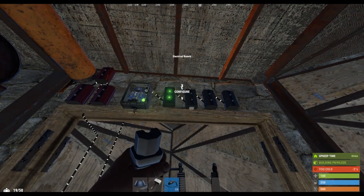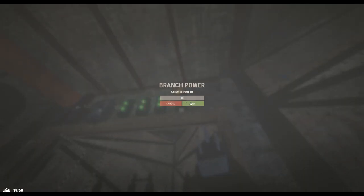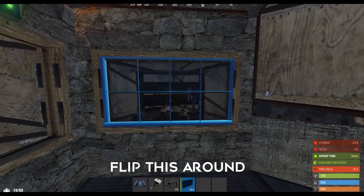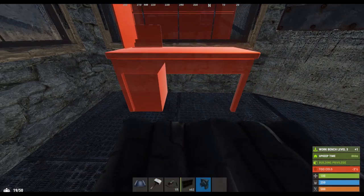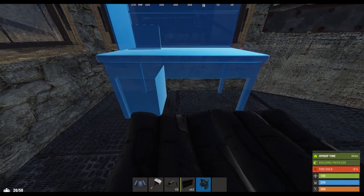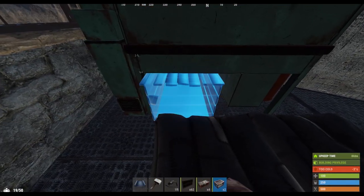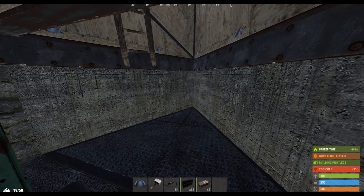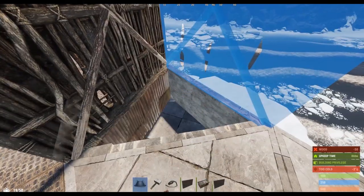Once you're ready for a tier 3 workbench, it can be placed directly in front of the tier 2. Two small boxes can be placed underneath the tier 3 by rotating it and placing them as shown. Another large box should squeeze in nicely in front of the battery. Let's head up and add the minicopter garage and shooting floor. Once you're up top, cap off the chute as we've done before. This time have the chute's garage door roller facing inward — you'll see why later.